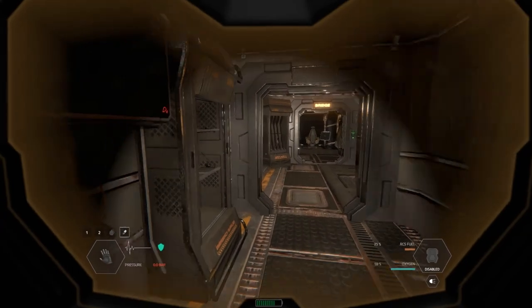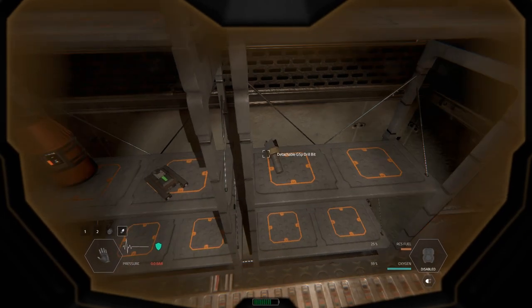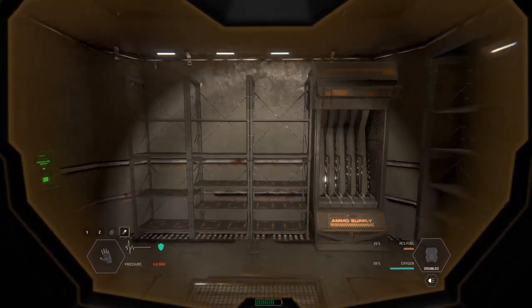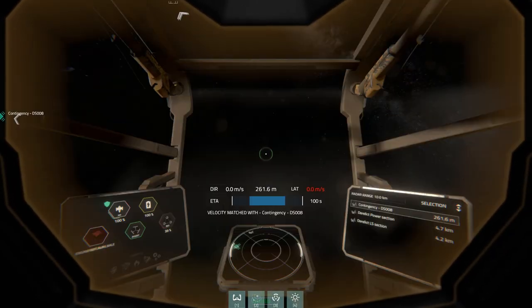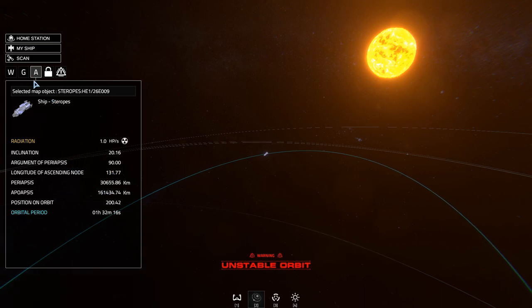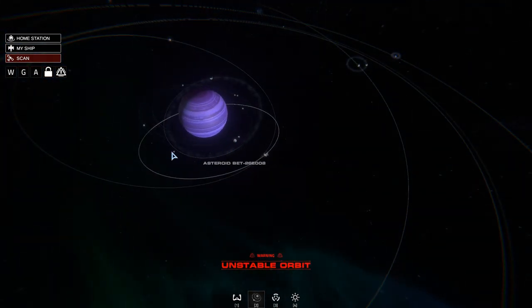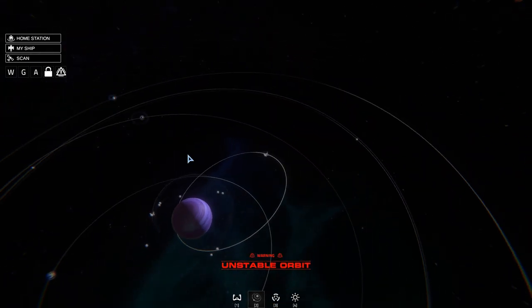I have no idea where we're going to go or what we'll find, but it's time to look. We do have some things here — drill bits, cool, things have changed so much. Let's open up the map. We're in unstable orbit. Let's do a scan and see what we can find — maybe a station. I definitely need to get to a better orbit though.